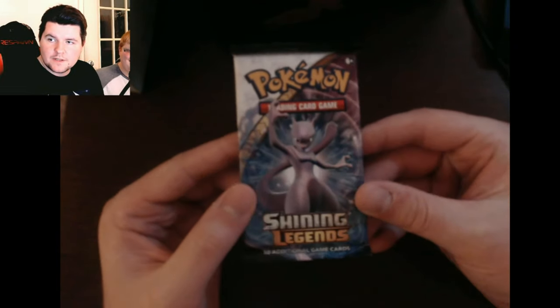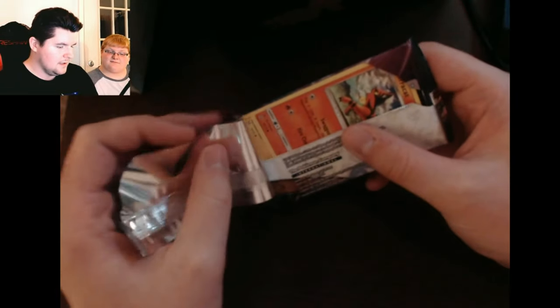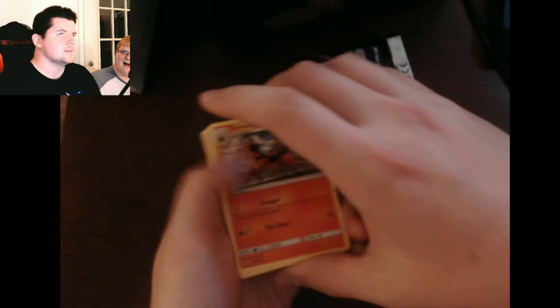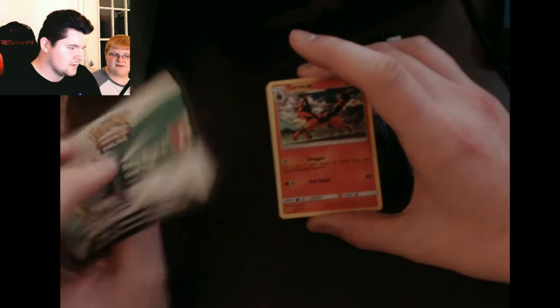We're going to do this one at a time, starting with my most favoritest Mewtwo pack. I don't know which way the code cards work on this, so I might give it away. If we look at it the wrong way, it'll reveal what we got in the booster pack. I saw some sparklies. We got a white card - I'm going to show how it flips. Now I know the code is on the back side.